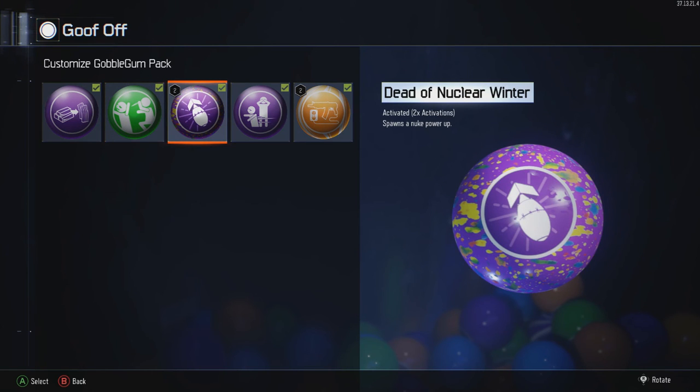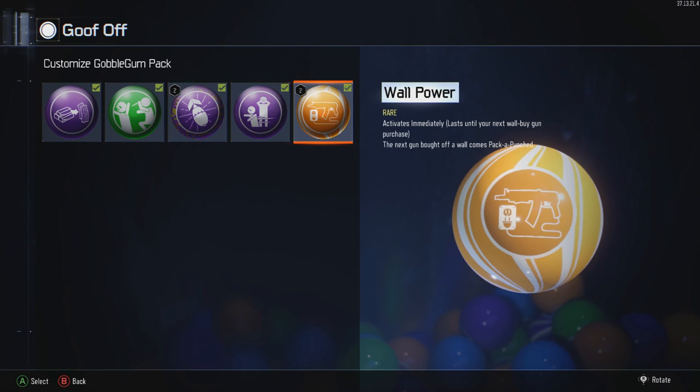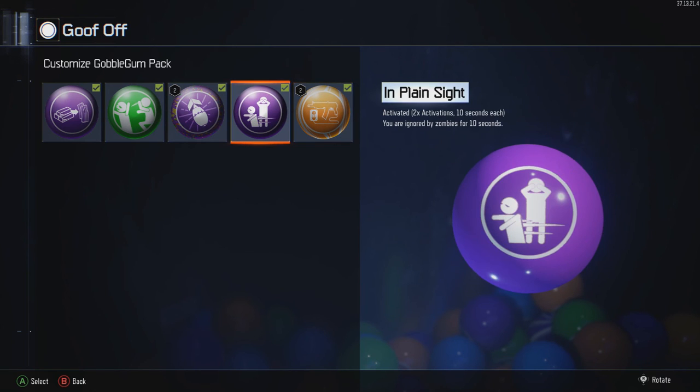Next up, Dead of Winter — nuclear winner, why not? If people are like 'save a zombie,' just spawn this thing. I love trolling in public games. I try to do everything opposite to whatever happens in public games. I'm that person you hate, but I'm also that person that likes to run around reviving everyone — it's so fun. Next up, In Plain Sight — you're ignored by zombies. This one's really good if you're trying to troll and you're inside a building. You just turn this on and all the zombies run to whoever else you're playing with. Or if you're trying to be clutch and get that revive before everyone else, you can use that too.